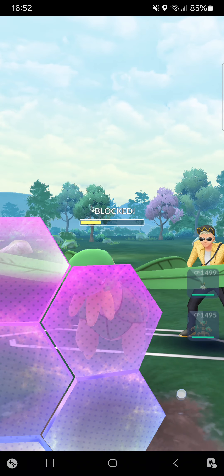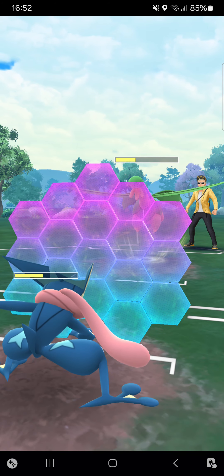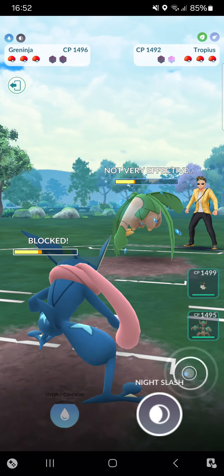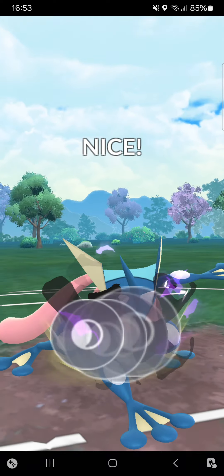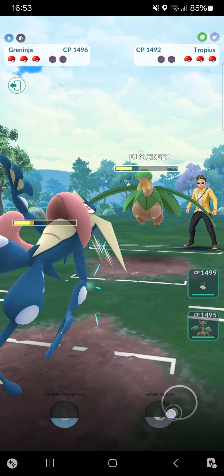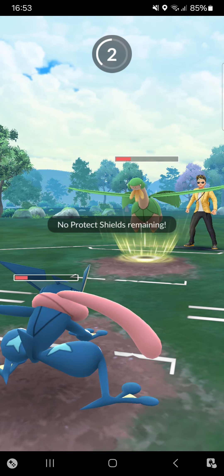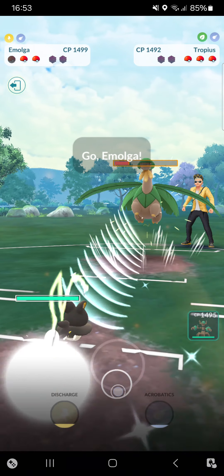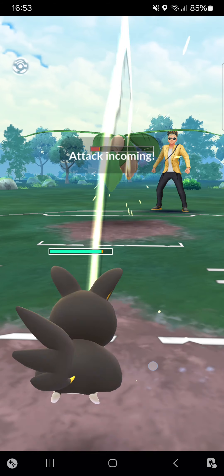Night Slash deals okay damage, opponent shields — that's really interesting. I don't really want to shield yet. Opponent uses Leaf Blade, I'll go for two Water Shurikens then Night Slash, Night Slash — got shielded. Opponent goes for Leaf Blade and unfortunately will be able to KO me, but that's okay.